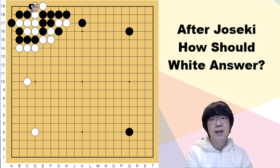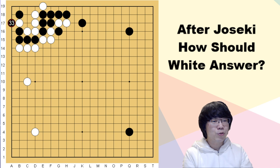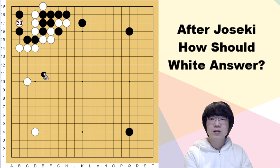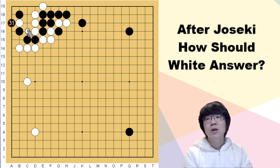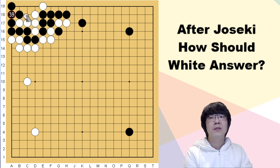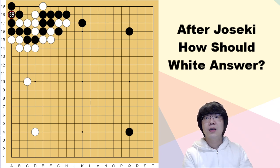White can't do that. White shouldn't exchange this move — wedge is the good move. The reason why: when black plays here, ataring in the wrong direction is wrong. We have to atari this way. Black connects, white ataris, black connects — now this is working. We throw in one stone, atari, then atari — white is faster.